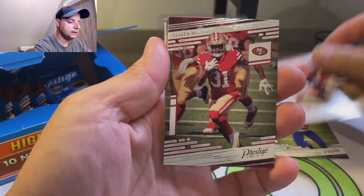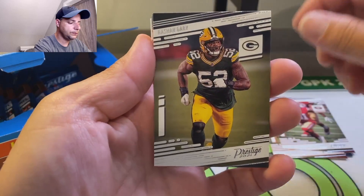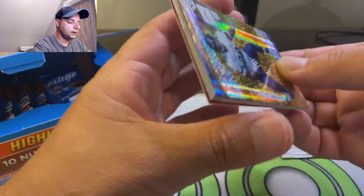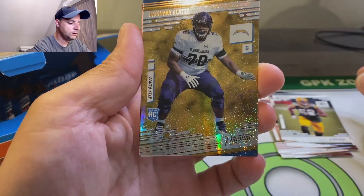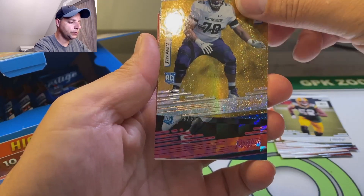Emmanuel Sanders, T. Higgins, Raheem Mostert, Rashawn Gary. We got Rashawn Slater - rookie with the Chargers from Northwestern.